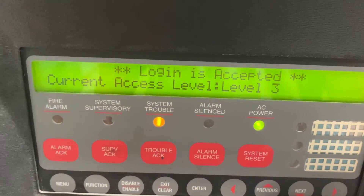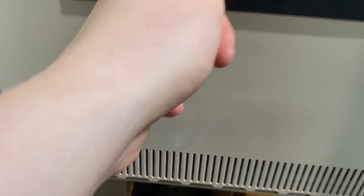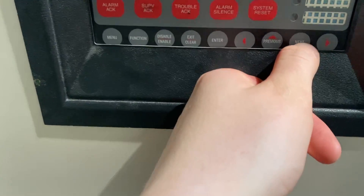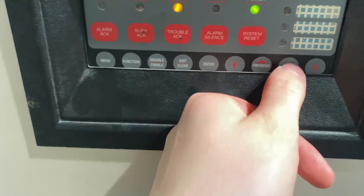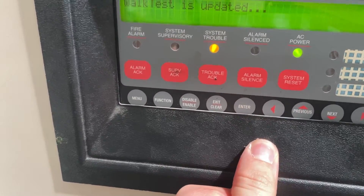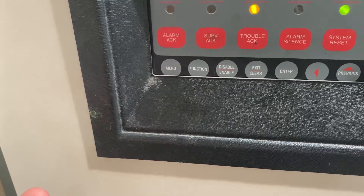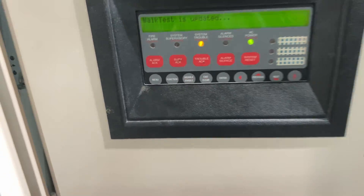So logging into the 4010 so I can turn off walk test. There's the first one — I already did the other, so this is node three, I believe. This one should be the normal one, so hopefully it goes back to normal.